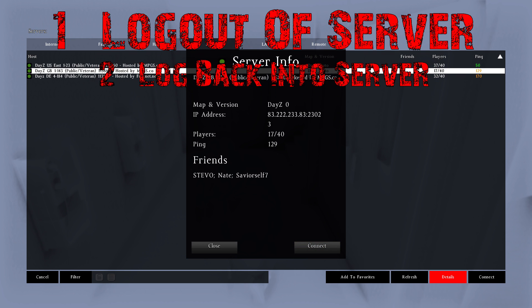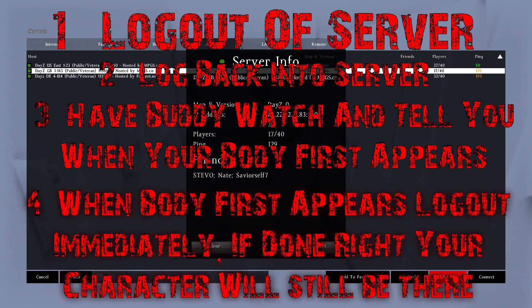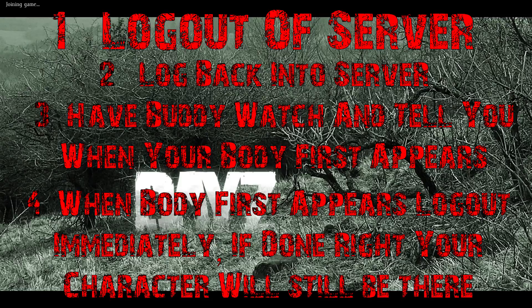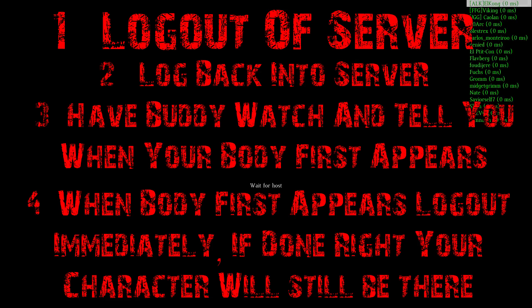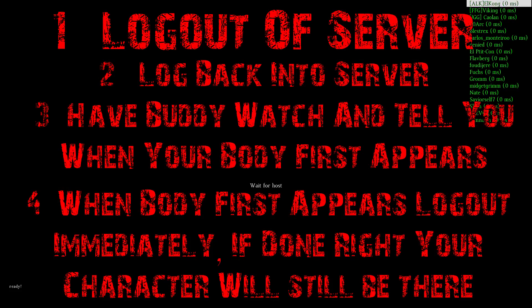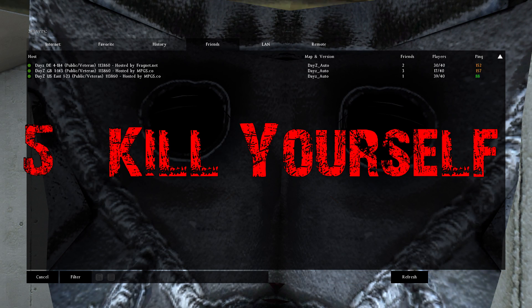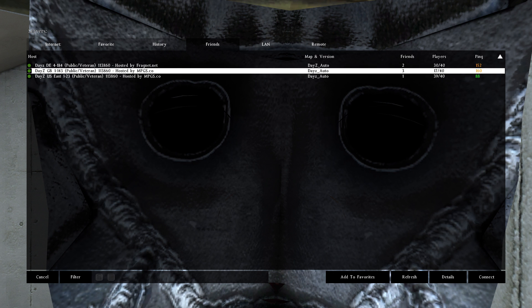Basically what you do is you log out, and then your buddy watches you. When you log back in, as soon as your character appears, he has to tell you 'escape, escape' and then you hit escape and left-click to get out. You'll log out but your character will actually stay there. Then you re-log back in and there'll be two of you. The original person who logged out kills their duplicate and you can share their gear.